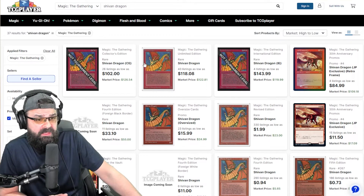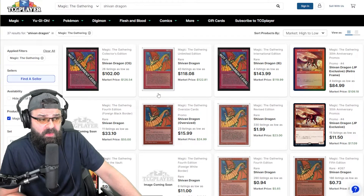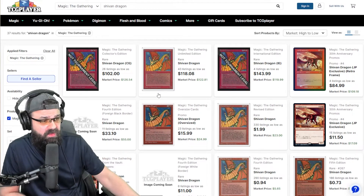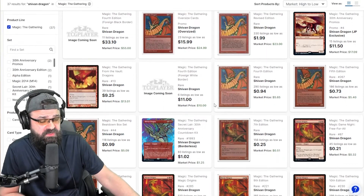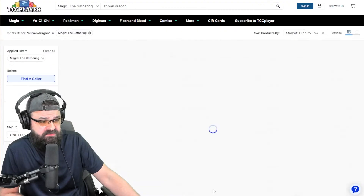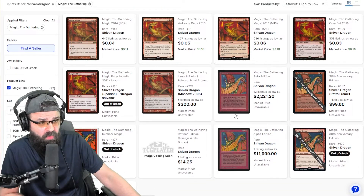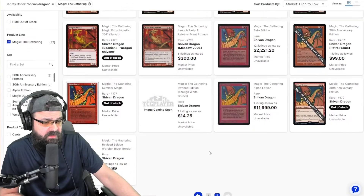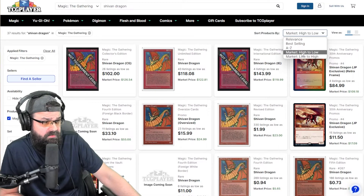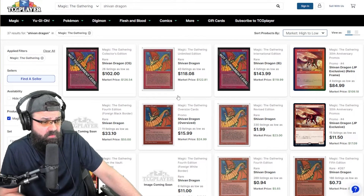It showed up in 37 different results just by typing in Shivan Dragon on TCG Player and hitting enter. This may not be the best way to represent every set — there could be a couple of sets it didn't show up in. This is just TCG Player's search, so it's not going to be a perfect list. But I just wanted to give you guys a feel for how many times it's been reprinted — it has shown up all over the place. Let's sort this by value.